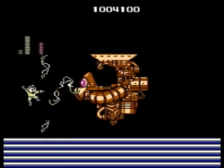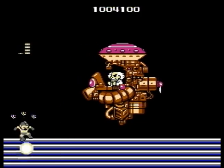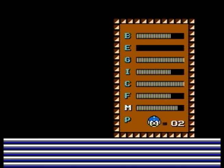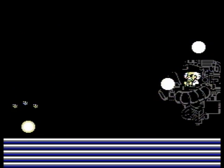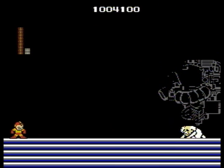The second half of the fight can be a little difficult, if only because sometimes you can't judge where that little swirly ball Wily shoots is going to end up. I think it's relative to Mega Man's current location — so if you happen to be in the air when Wily shoots it, it'll be easy to avoid. But if you're on the floor, just hope you got good timing and judgment.